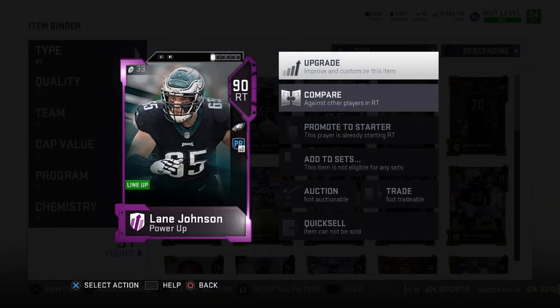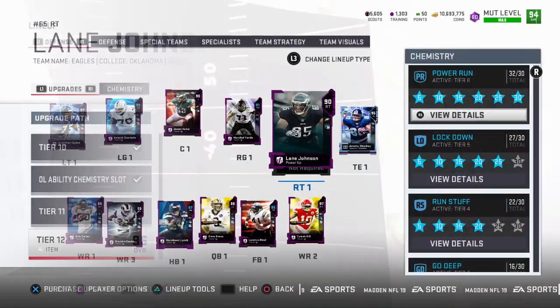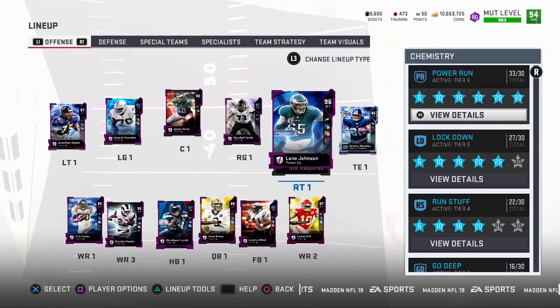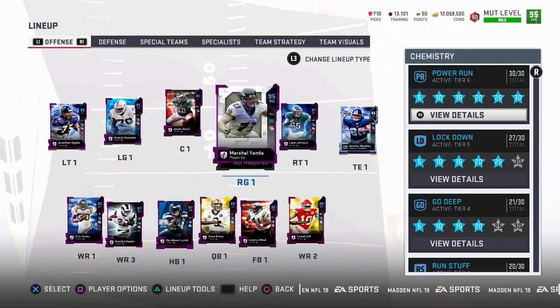For our right tackle we're going to be sticking with Lane Johnson a little bit longer. He's one of the best right tackles in the game. We already had his 90 overall power up card and now it's time to get his team diamond, which you guys just saw me add to his power up, along with his Ghost of Madden card.